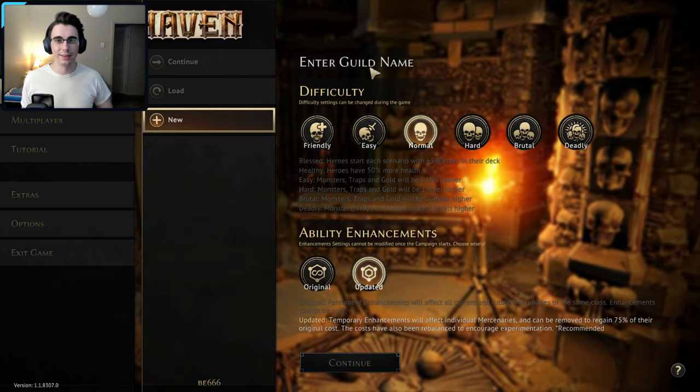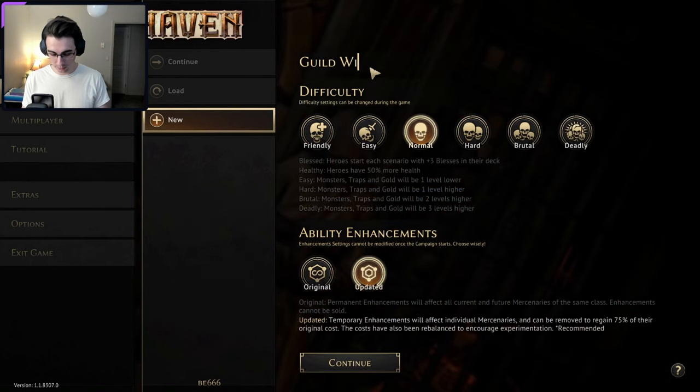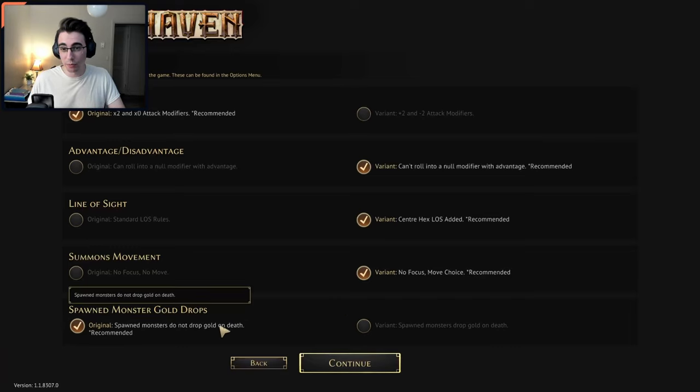I missed at the top — I have to enter a guild name. Guild with Thomas. There we go. House rules — this is kind of interesting. I'm going to leave all of these as they are. Let me know if you play with any house rules for Gloomhaven, because I'm pretty new to the game. I played a little bit of Jaws of the Lion, played a tiny bit of this game, so I don't know about any of these house rules. I'm going to keep everything on the recommended settings.